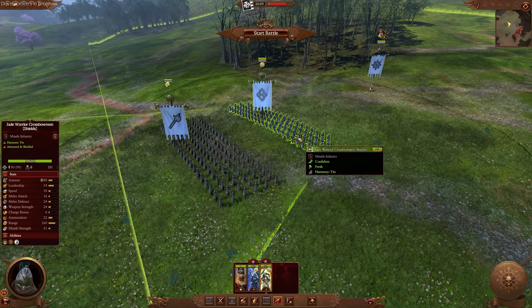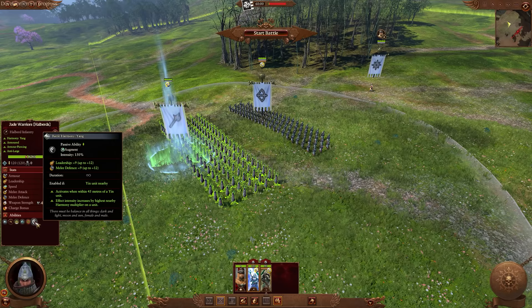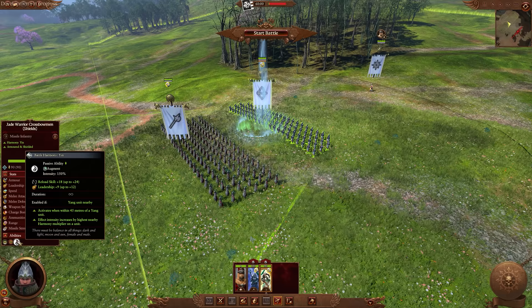Now it comes to the roster, and one thing to remember before we go into this is that every single unit in the roster is either part of yin or yang. Putting units from each side near to each other will buff them depending on their side. Yin units will gain reload skill and leadership, and yang units will gain melee defense and leadership. You need to balance your armies around formations that allow them to make the most of these buffs.